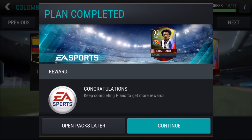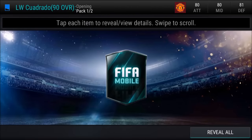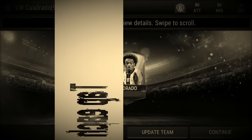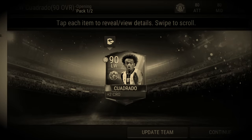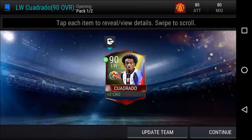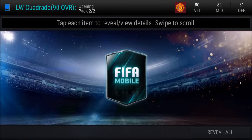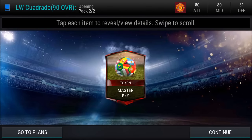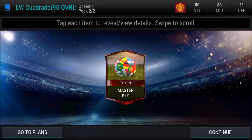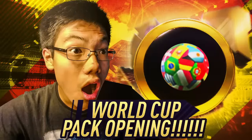Later I was able to complete the 90 overall left wing Cuadrado World Qualifiers event card — and he's actually really good. Apparently some people told me on Twitter that his stats are actually better than Ronaldo's, though I'm not too sure about that. He does play like a gem and can do a rainbow flick, which is really sweet. We also got a master key, and EA has said to keep your master keys because they're going to have a plan in 2017 involving them.